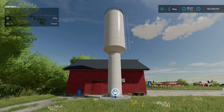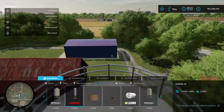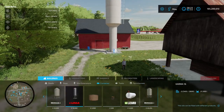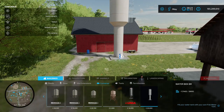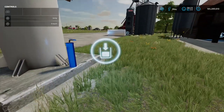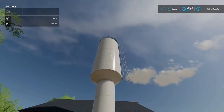Next up is Waterbox BR by Darrocker Mod Hub Brazil, 3.24 MB. Found in Construction under Buildings and Containers — 20 grand to buy. As noted on the website: it's a water tank for your farm so you won't need to spend money buying water — that means free water! Pull your vehicle up to the loading icon and away you go. That's all right.